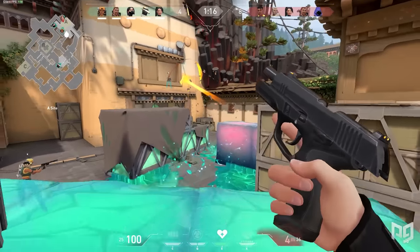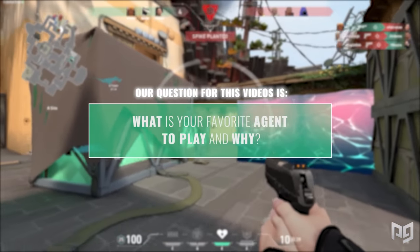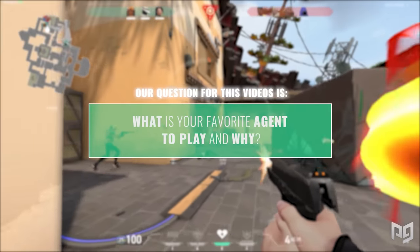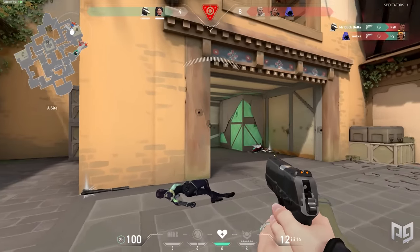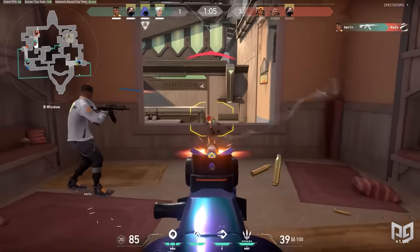But before we dive any deeper, we bring you the question of the day: what is your favorite agent to play and why? For me, it has to be Jett. I know she's not the best agent in the game, but no one can argue that her abilities are really fun to play around with. I just really love floating around and getting to places for free — it really gives me a wider range of places to play on the map.